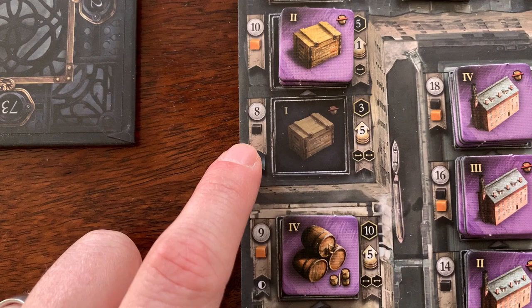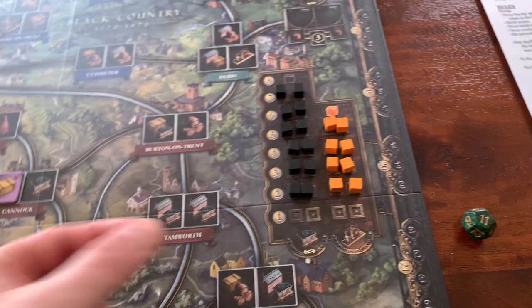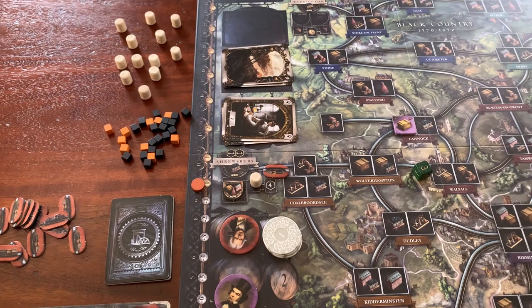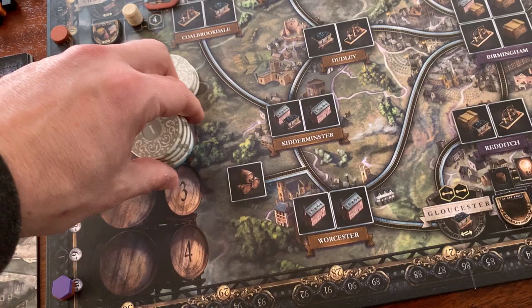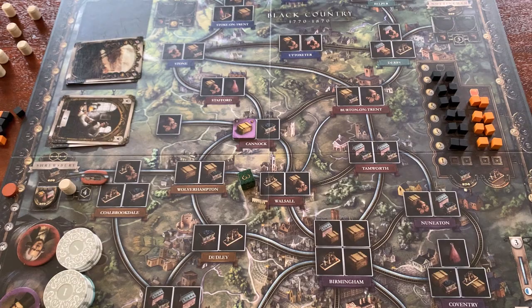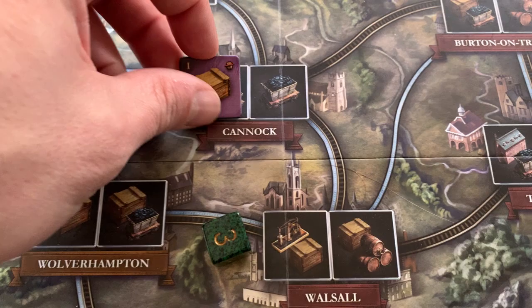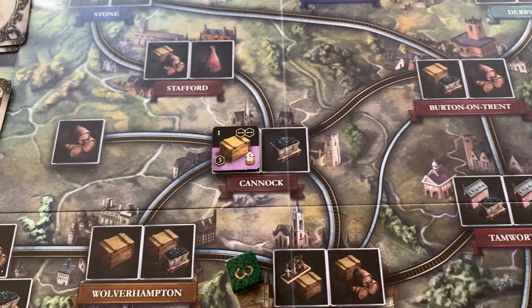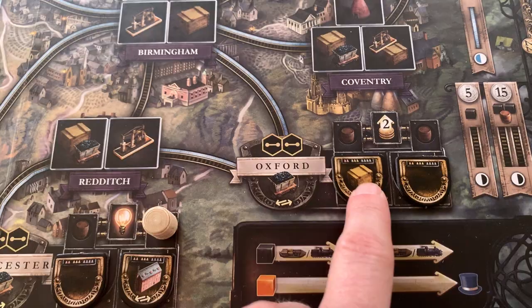George needs to pay for it — that's $8 plus a coal. Since there's no coal on the map yet, he buys it from the market for $9. George doesn't keep his own bank or income; he always draws right from the central bank. Now, the other rule is that when George builds something that can be sold — cotton, manufactured goods, or pottery — he automatically sells it without using an action. So he sells it immediately, using a beer, though he doesn't get the merchant bonus. That concludes his first turn.